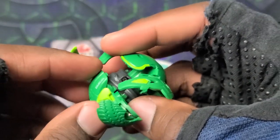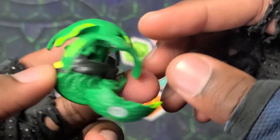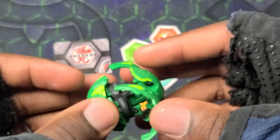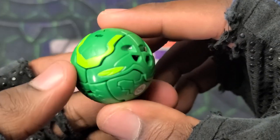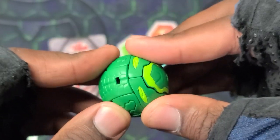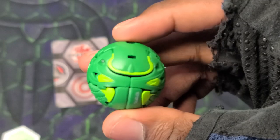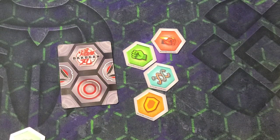Jetra is such a cool design - holy cow! I loved the design in the show and seeing the actual Bakugan - look at that design, just so so awesome, definitely a different approach and I love it. Closing it is actually really simple too - just close the bottom parts, close the top parts, then push it all together. That's how you close Jetra, really really simple! Ventus Jetra in ball form - so cool!